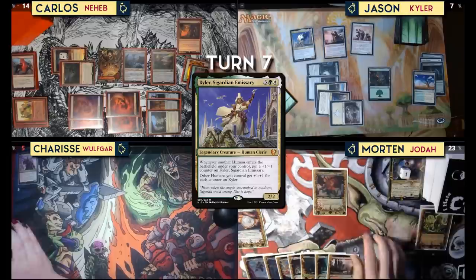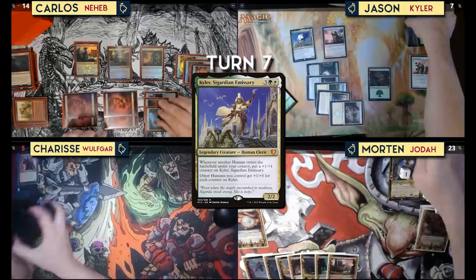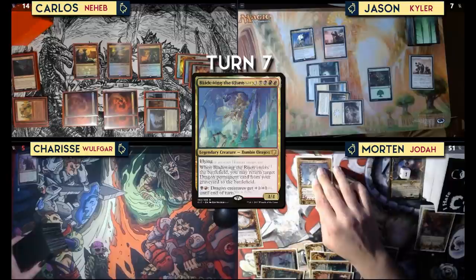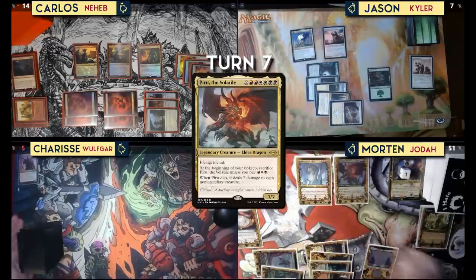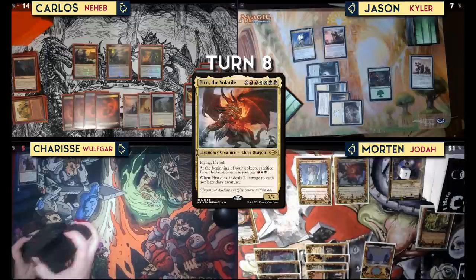I think I have to let Piru die — sacrifice it to herself and deal seven damage to everything on the board. I was hoping you didn't catch that! I think that is the smartest thing to do. I lose these three dragons, 28 life. You have to keep me alive for a bit, Jason, so I can bring him down. I'll play four mana — two red, two black — for Bladewing the Risen to get back Piru. That's my turn, no cards in hand.